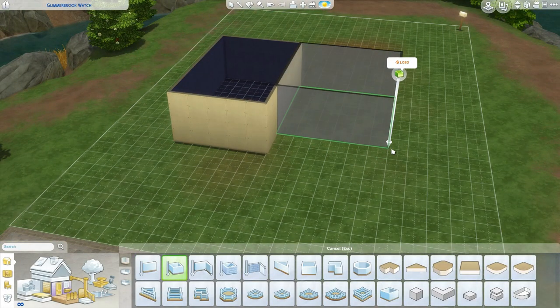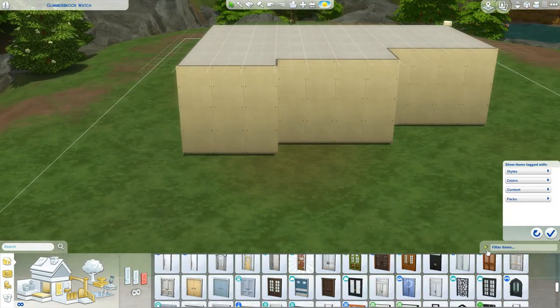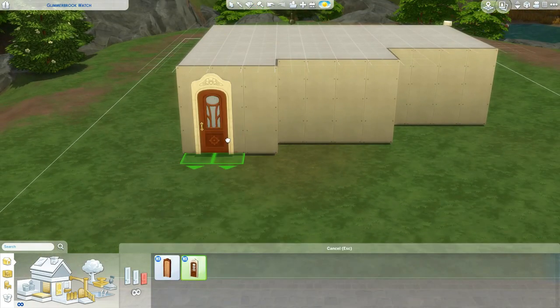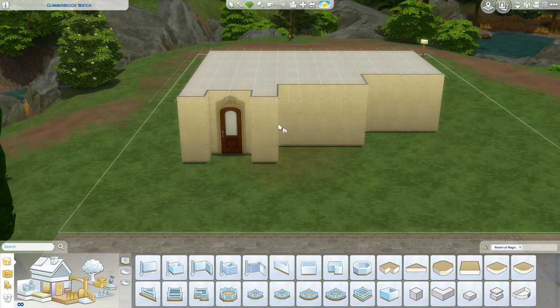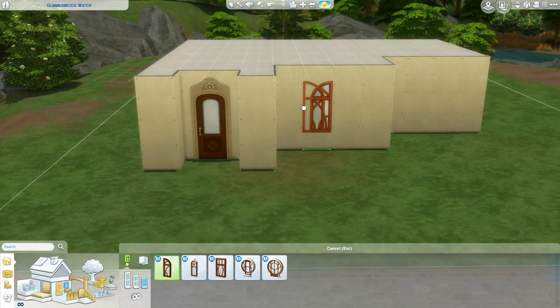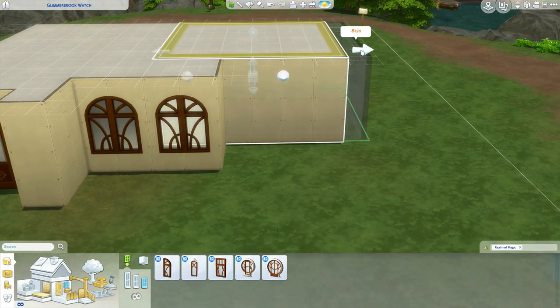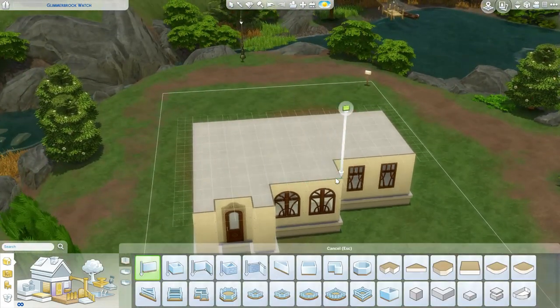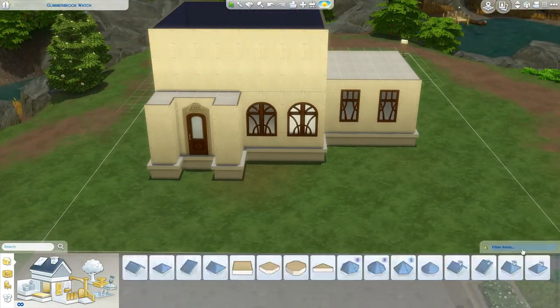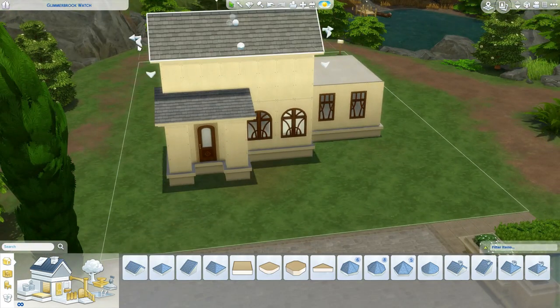Hey y'all, what's up and welcome back to my channel for a speed build! Today we are building a witchy cottage in Glimmer Brook, which is part of the new pack Realm of Magic, which I'm absolutely loving and obsessing over at the moment. I'm a little late getting this upload to you guys, but don't worry — I've been making so much content and I have a ton of speed builds for you.